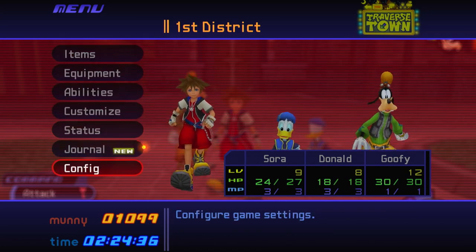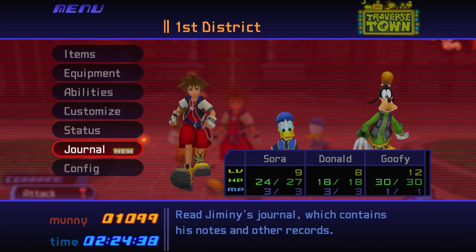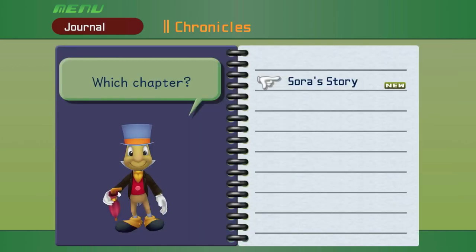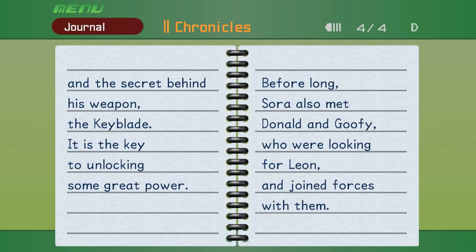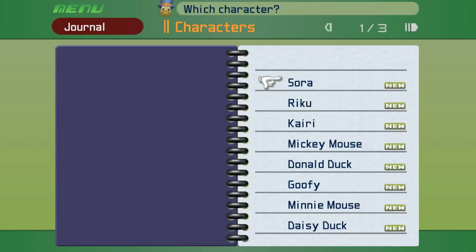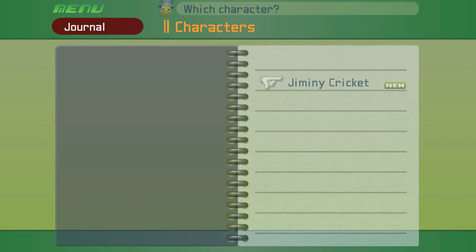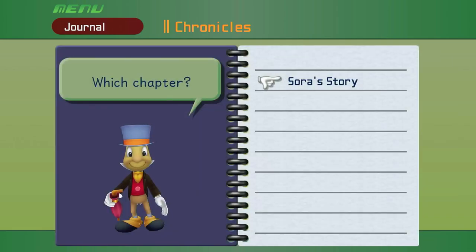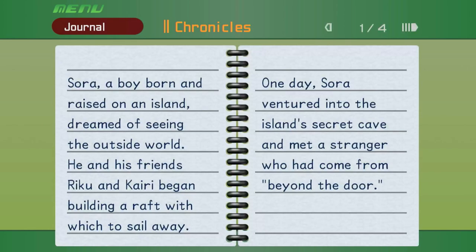And we now have Jiminy's Journal. If you're going for 100%, you want to look at this thing often, because this is where all your stuff will be. Right now we only have Chronicles, Sora's Story, and Characters. I'll read the stuff as we get them — shouldn't take too long.